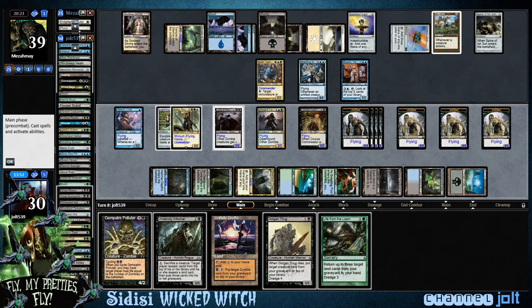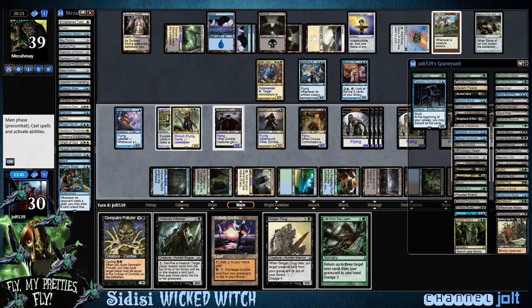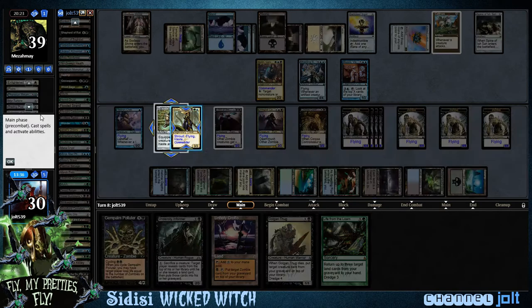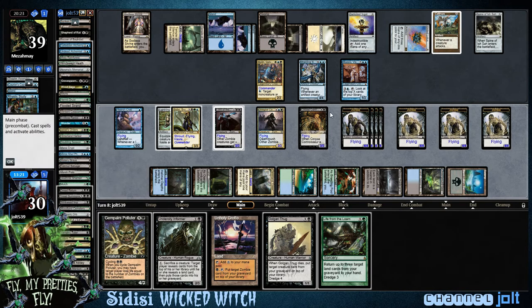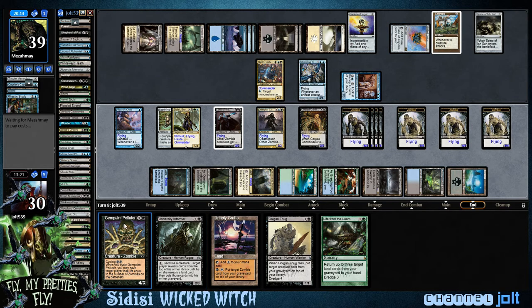So we've got Balthor in the graveyard. We do have Dread Return on Balthor. I'd like to activate it when we have enough mana to activate it in response to something, so we're going to hold off right now. I like some Balthor action. We're going to pass to our opponent's side and see what's going on, because I think we should be able to close it out with Balthor.